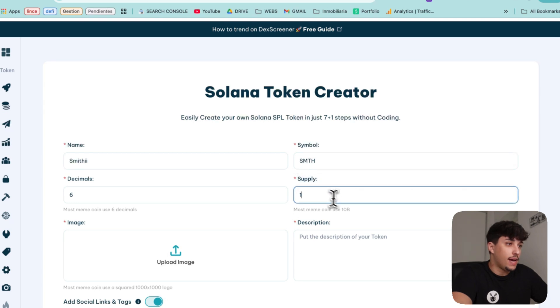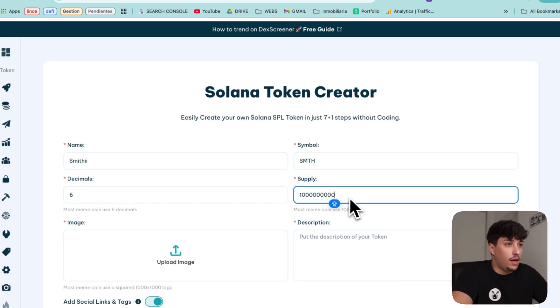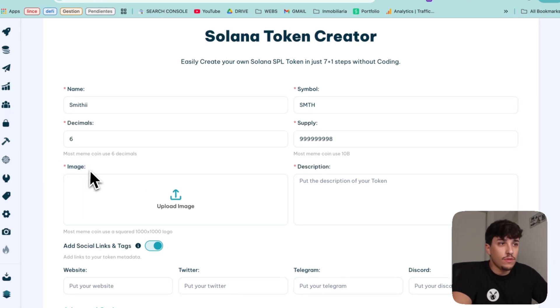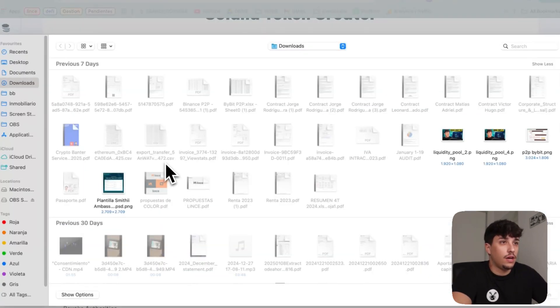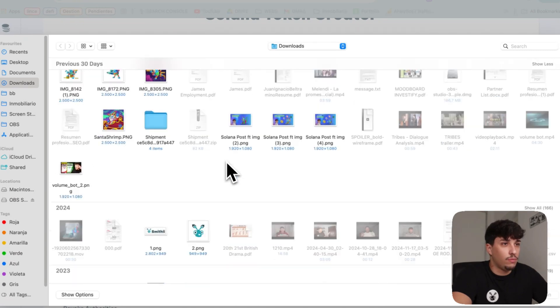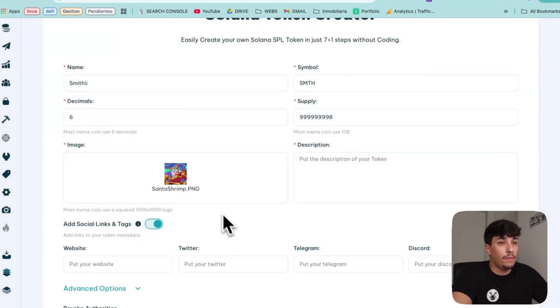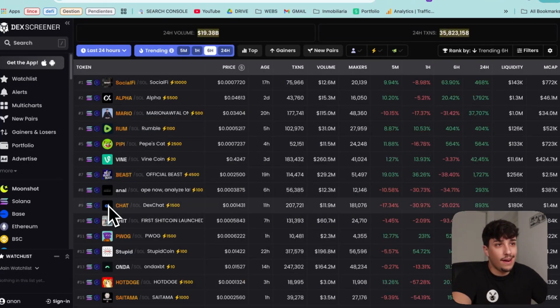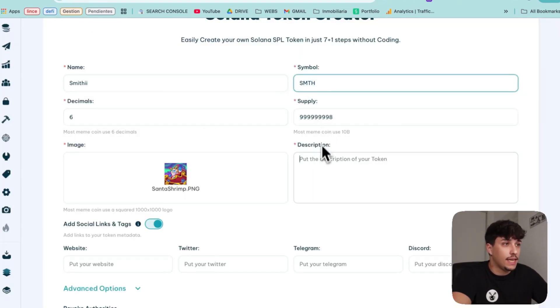Then we go with the supply — it's not really important at all, but I would say you can go with one billion, which is kind of the most usual. One billion, ten million, ten billion — you know. Then we can go with the image. For sure I will upload this one, for example, but you need a catchy one. The image will be the one that appears on your token, so it's really important to have a catchy one, just like the ticker.